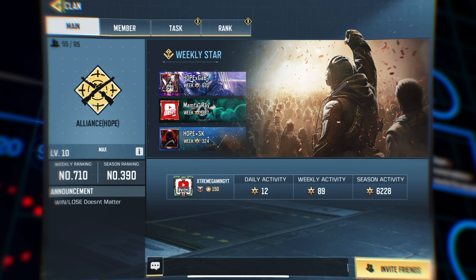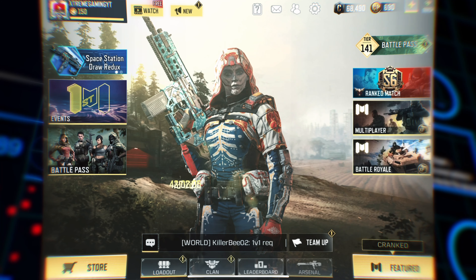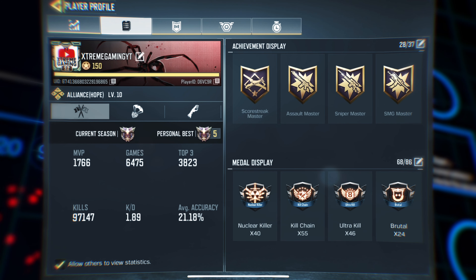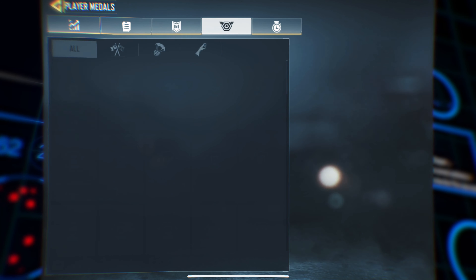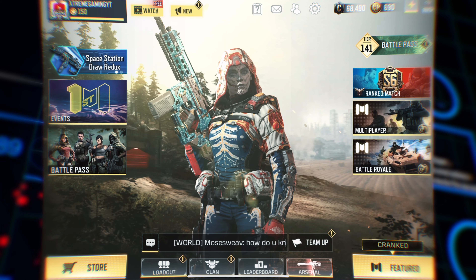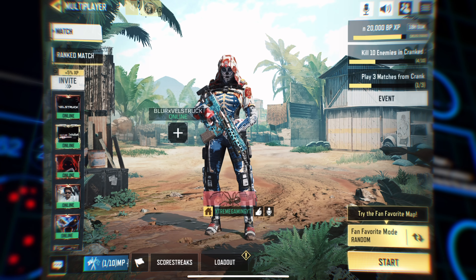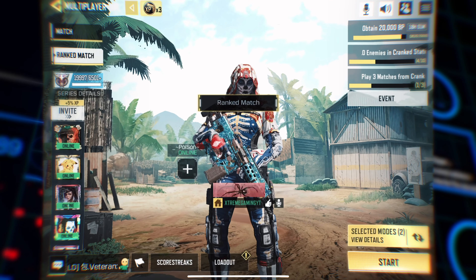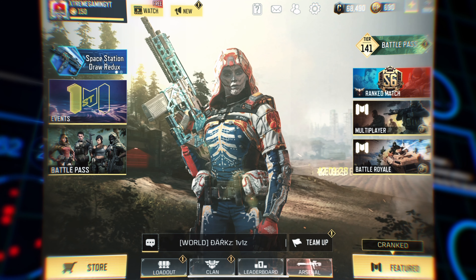The leaderboard section looks the same, no changes. The clan section is also similar. In the profile section, you can now see how many times you've gotten legendary — it shows number five for me, which is a big change. The featured section and multiplayer ranked match don't have much of changes, but it's a good, bug-free update. Stick around for more.